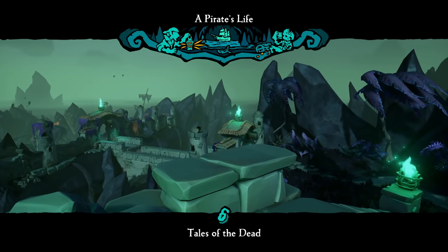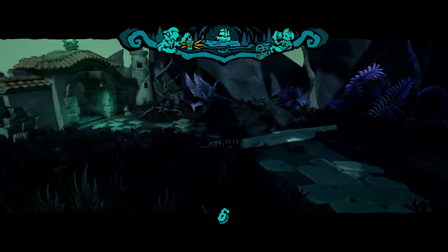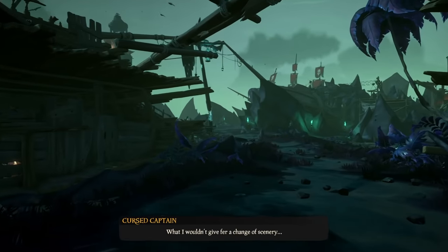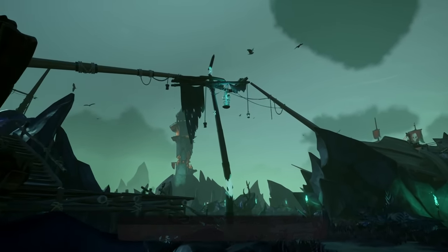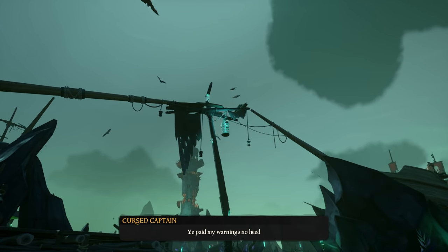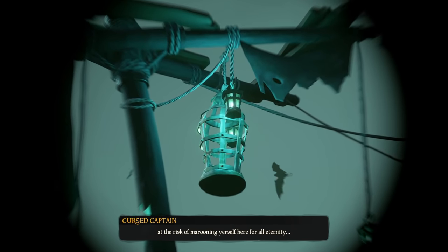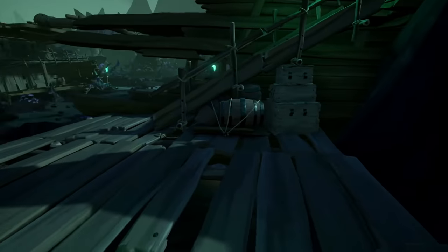Make your way to the center of the area and you'll be introduced to the Cursed Captain — you can see him in a cage. Your first objective is to get him knocked down from the cage and free him. Head up these stairs and make your way around to figure out how to bring the cage down.